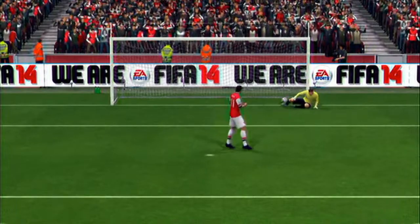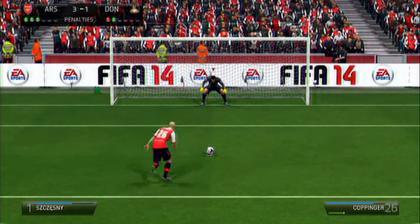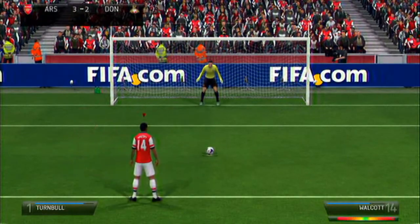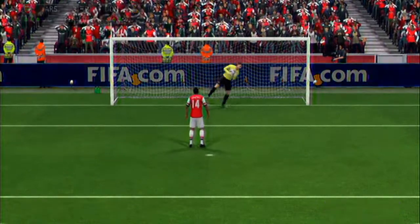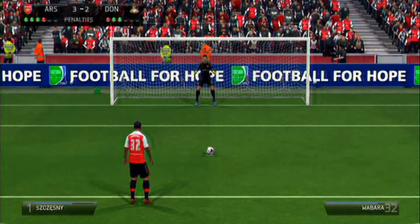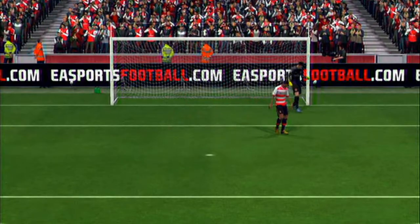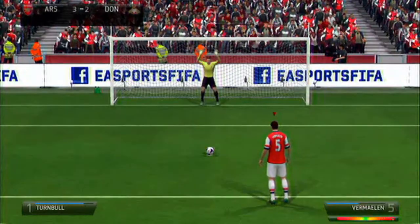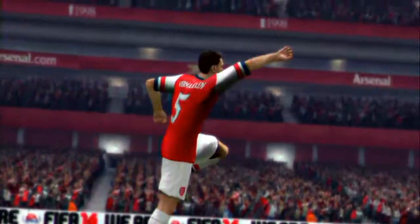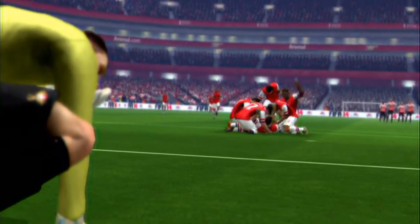Ozil gets a bit lucky there - the keeper dived a bit too far, that's what you get with those low-rated goalkeepers. They put it to the left once again and I go the same way, but I decided to put it down the middle and try to get it over the keeper - that doesn't work and Walcott misses the penalty. They go down the same side again and miss, and I decide to change it at the last moment so we can score. Vermaelen takes us through into the next round of the Capital One Cup.